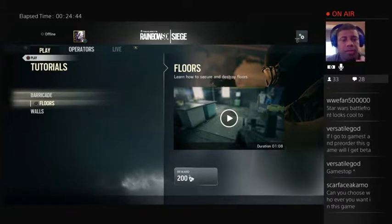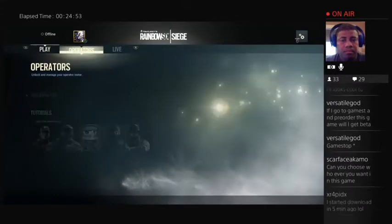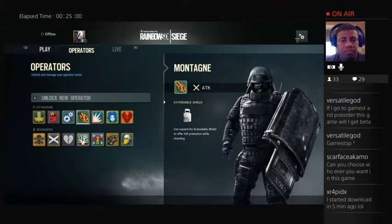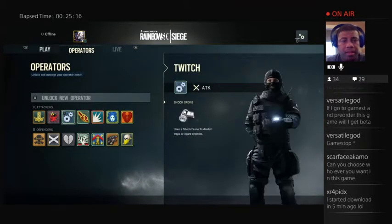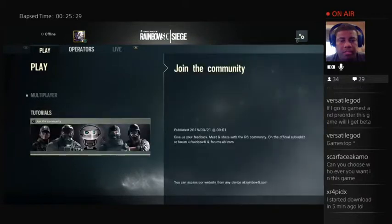Can you choose whoever you want in this game? When you play the beta, these operators — you can choose them, but you got to buy them. You got to have like 500 points or money to buy them. And when you collect the money on the beta, you can buy whichever ones you want. At launch, they said all of these guys will be available. The launch is December 10th or something when it comes out.